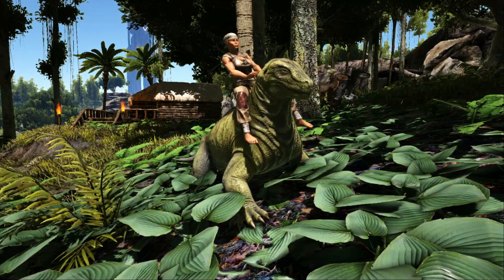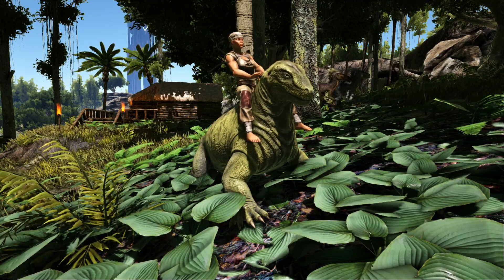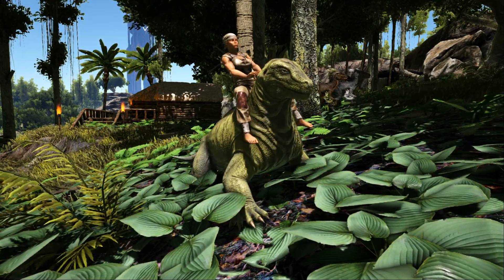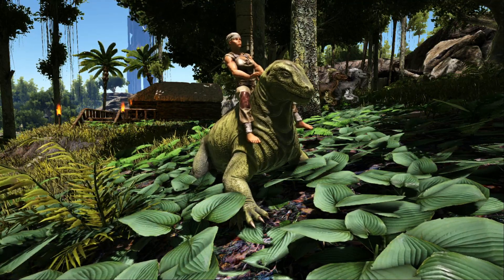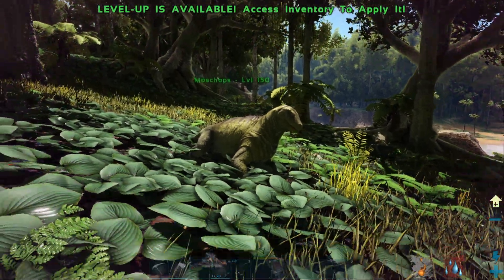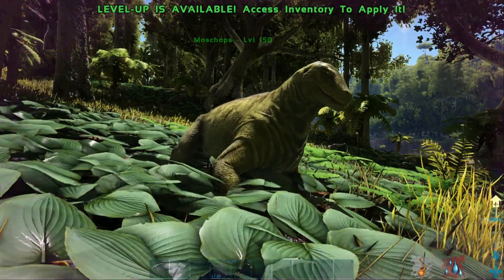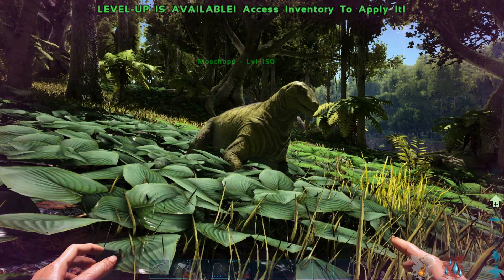Something to mention about the Moschops: they are a fairly easy tame, but sometimes they do want something crazy like giant bee honey, rare flowers, rare mushrooms, or something that you're just not able to get during the beginning stages of Ark. But there are other opportunities to tame a Moschops, because not all of them are that greedy — some of them allow you to tame them with cooked meat or mejoberries, tintoberries, something a little bit easier to obtain. Another thing: although it doesn't require a saddle, the Moschops is not a really good tame to defend you. Moschops are actually very scared, so if something comes along and bites it, it's going to run away unless you're on it controlling it.